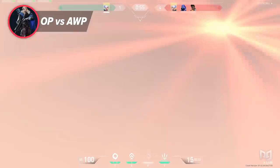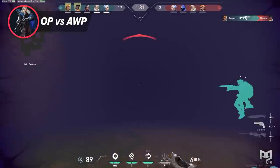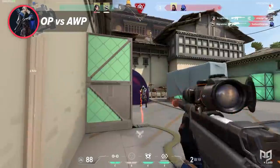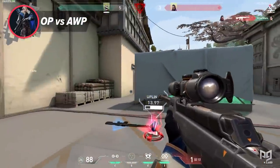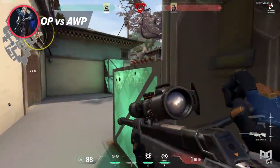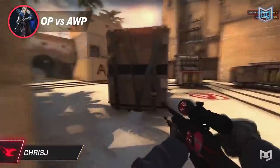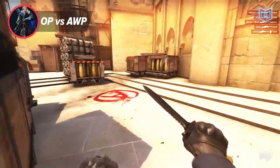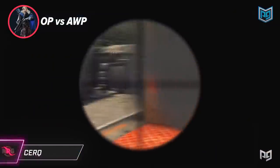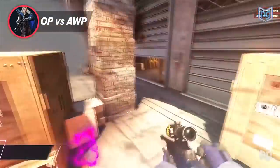Flashes are another way to try and move an Operator off an angle, but they come with downsides too. Flashes clear up very quickly, allowing the Operator player to duck behind cover for a second or two and then immediately re-peek. Like smokes, flashes can help you cross an angle held by an Operator, but they struggle to actually force an Operator to reposition. Compare this to CS:GO where simple smoke grenade lineups completely block vision, and the sheer number of flashes can blind an Operator player long enough for attackers to take area control.